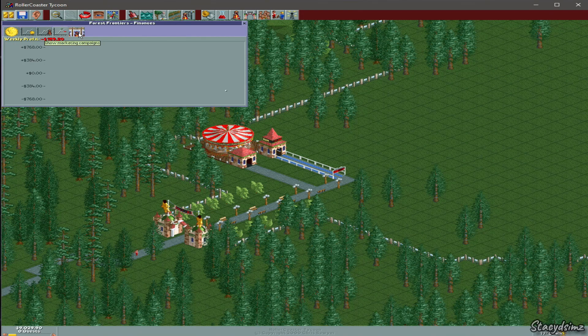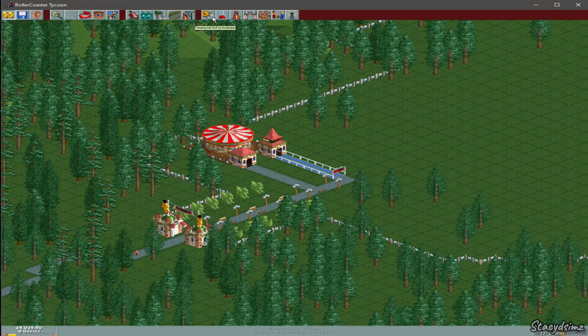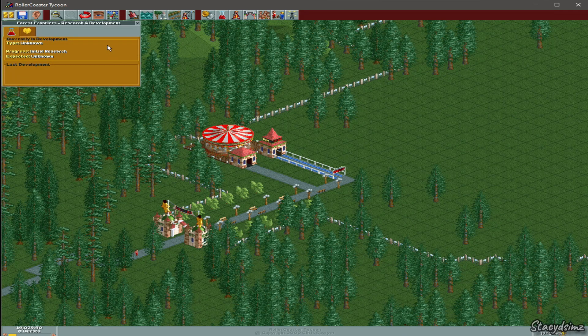This will show you all your financial information — you've got graphs here you can look at, and this is your marketing campaigns which will come in handy later. This is your research and development. Up here it shows what you're currently researching and what's already been developed. On this button you can choose different types of funding and select what you're researching. If you don't want to research something, you can just unclick it, and if you do want to research something you just click it back.